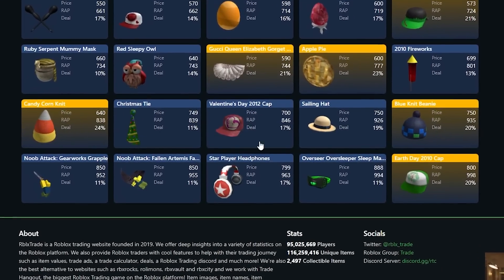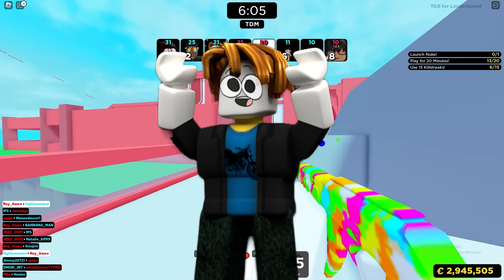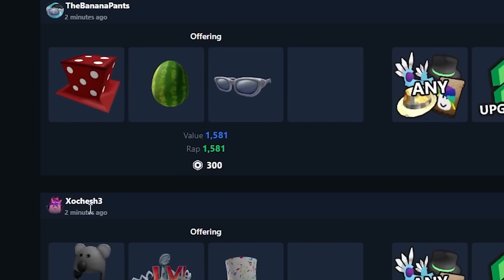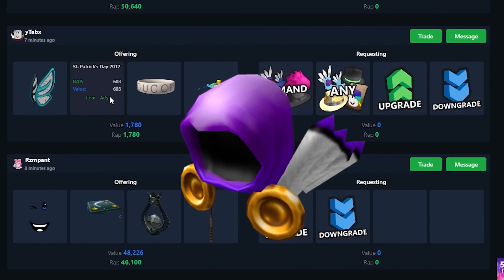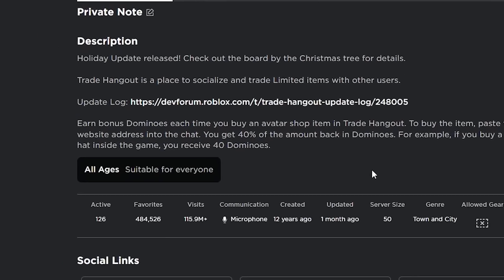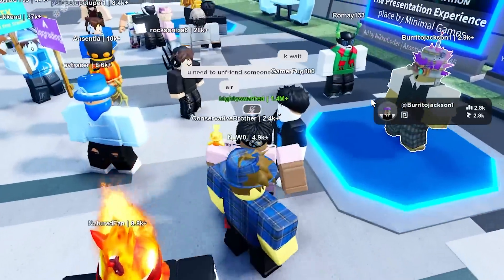There are tons of deals here for items around a thousand Robux. For example, the Valentine's Day cap is selling for 700 Robux even though the RAP is at 846. If you're looking for people to actually trade with, try using different trade ads — on rblex trade, every couple of minutes there are people putting up trade ads. Look through these to find an item you want, or find somebody looking for the item you have. The only problem is there are a lot less people playing — only about a hundred people active right now, so it might be difficult.